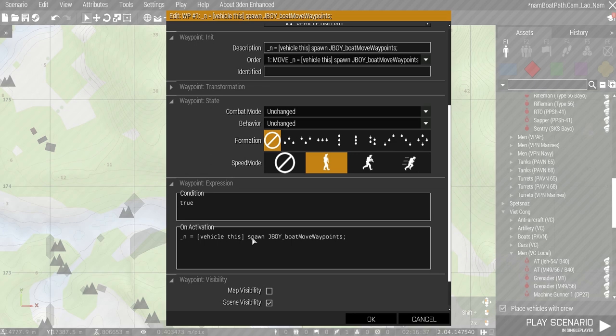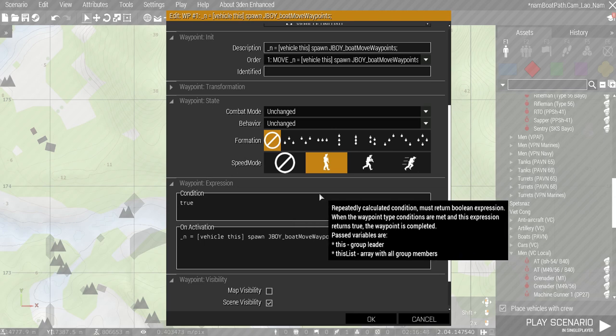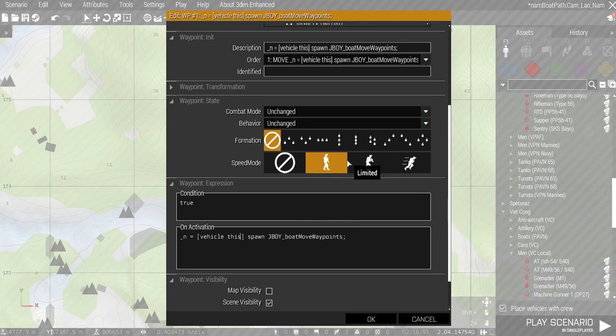For this boat's maximum speed, it happens to be 30, so you could override it and force the boat to go 30 through all waypoints. For limited, I'm going 25% of whatever the max speed for that particular boat vehicle is. For normal, I'm going 50% of max speed — these VC boats have a max speed of 30, so that's 15 km/h for normal. For full speed, I'm going 75% of maximum speed. Why not 100%? Because I'm reserving that for combat mode, so they can go faster to escape or evade getting shot.